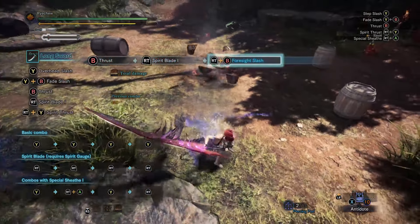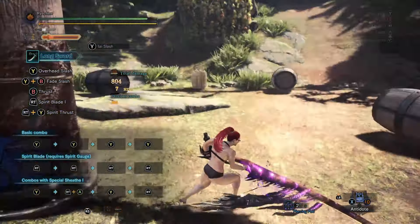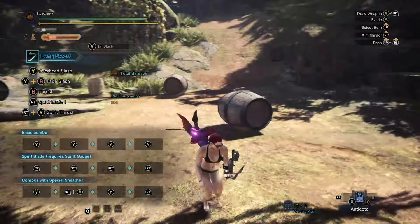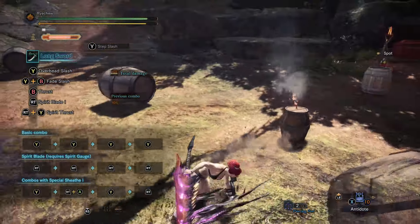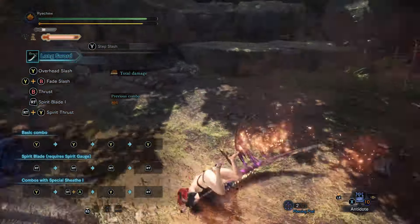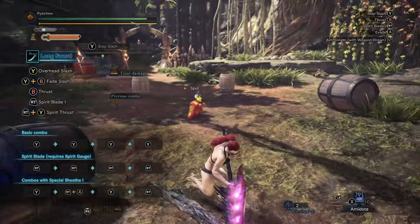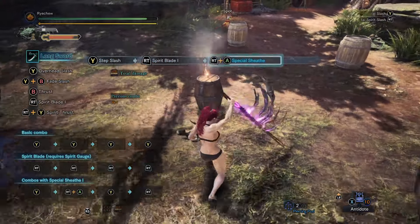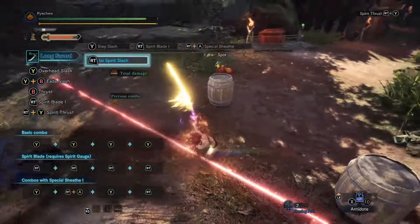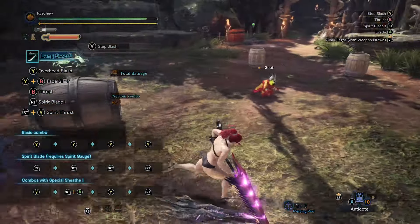Try to get good with the Foresight Slash. It is not really possible to practice it in the training yard because there's nothing to hit after you counter the barrel. The next counter on the menu is the Iai Spirit Slash. While holding the button you use for the Spirit Blade and pressing the Evade button, you will go into a special sheath, which then gives you the option to perform either the Iai Spirit Slash or the Iai Slash.